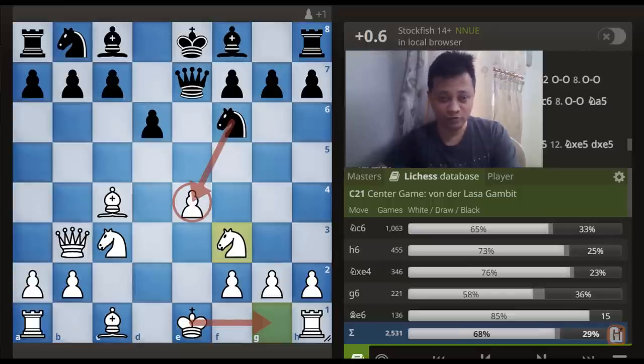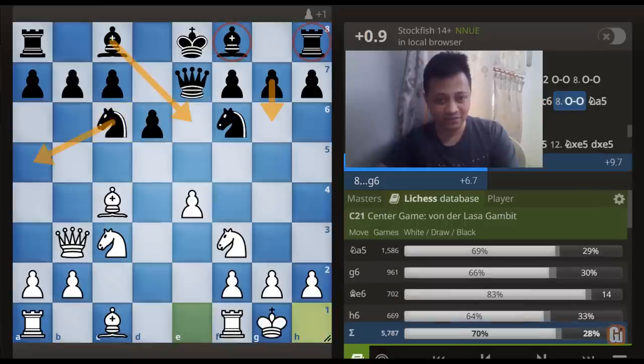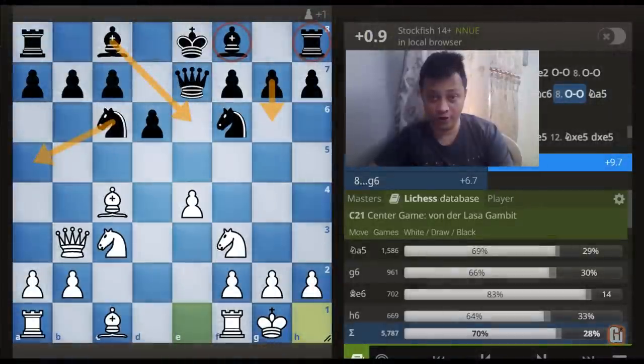If Knight captures e4 then White can simply castle and expose the e-file by his rook, so that's not a good choice. Looking at the database, by far the most popular move is Knight to c6, which I'm afraid leads to a disaster after White castles. And would you believe all of the top choices by Black miserably fail from here onwards.